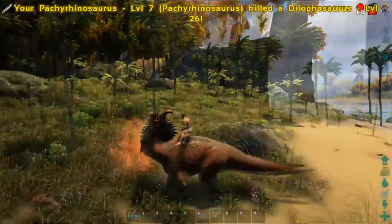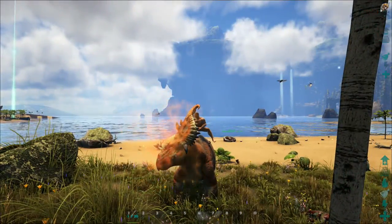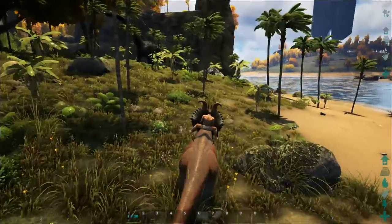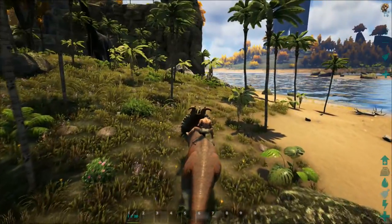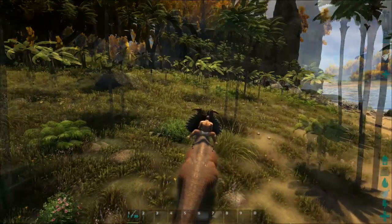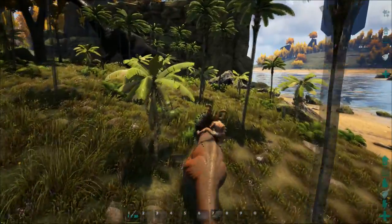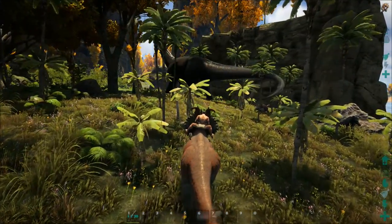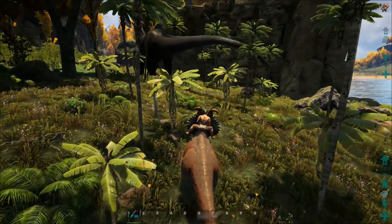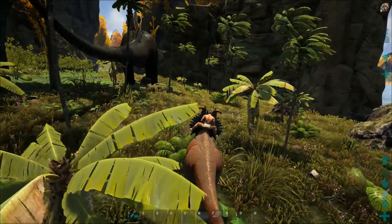The attack speed on this guy is so good - just look how fast that is. I'm pretty sure - and I have seen in some other videos - that the passive smoke effect doesn't work on large dinos such as the Giga and the Rex. I'm not too sure as to whether it works on the Bronto or not, but I guess we'll find that out right now.